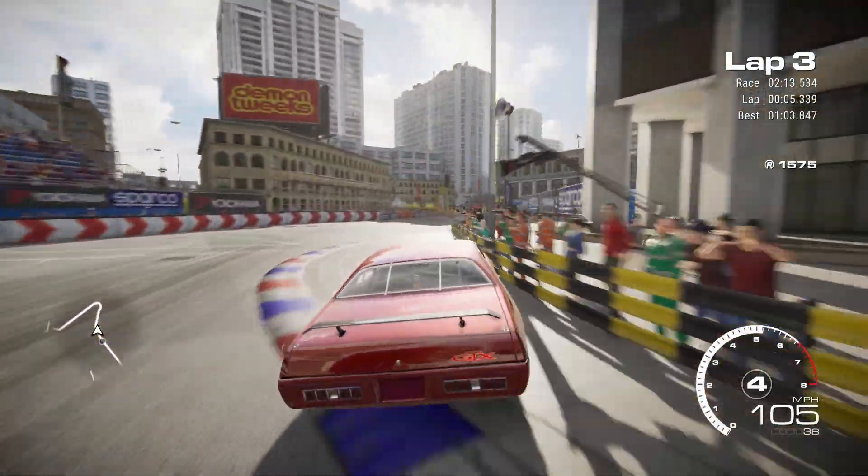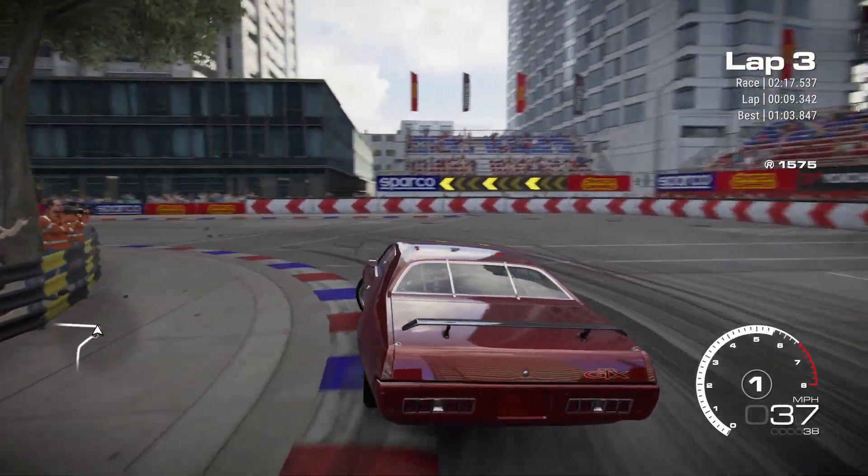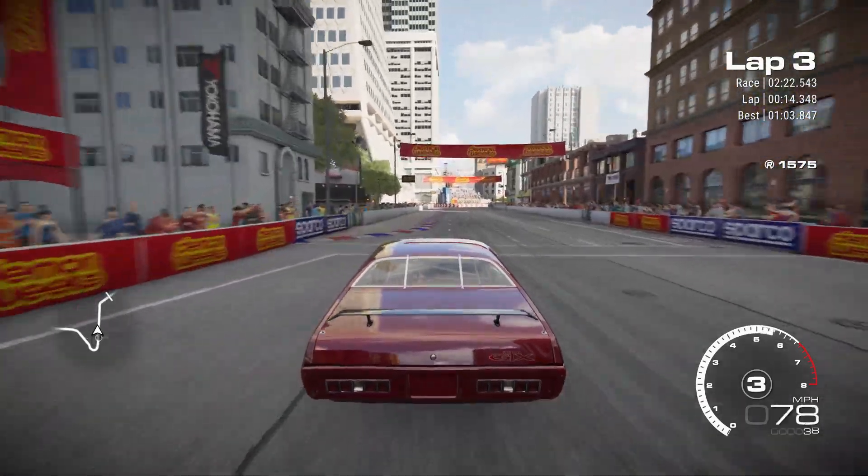Kind of drift — well, not really drift, but glide around the first corner. You want to go really slow around this corner and build up speed.